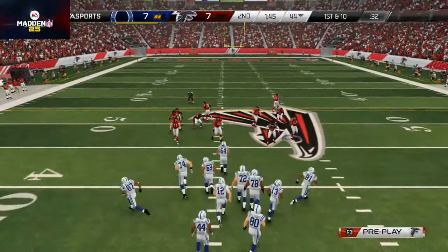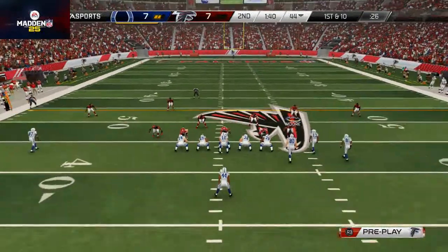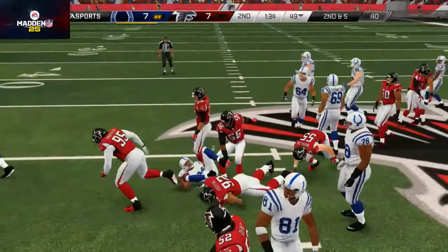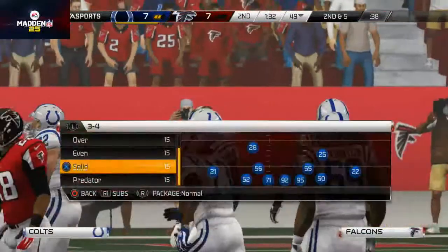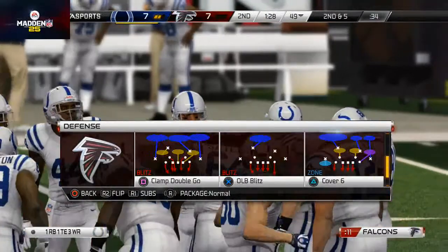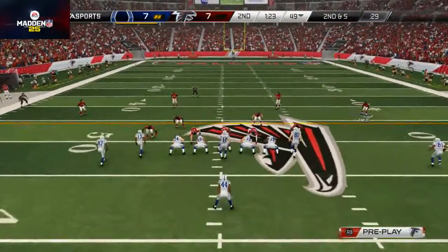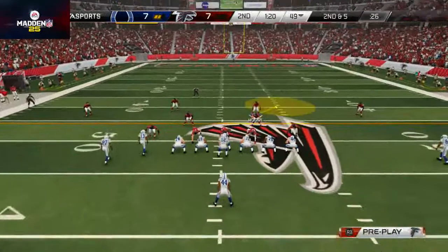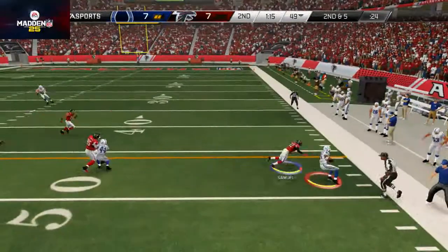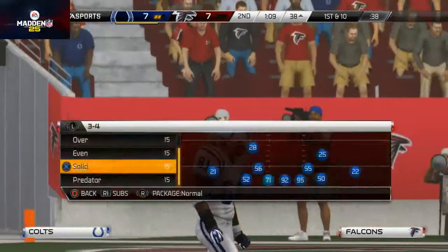First and ten — he's probably in heavy pass mode now. I drop the user player in and I've got to watch out for that big seam over the top. He runs the ball again and gets a big-time push in the middle — I don't really know why, possibly because I'm dropping guys in the zones. We're going to go clamp double go, drop hook-hook-hook four yellows, clouding the middle of the field because we know he really wants to go there. That out route is killing me and now we don't tackle — tough.